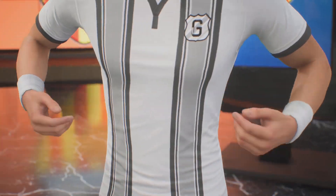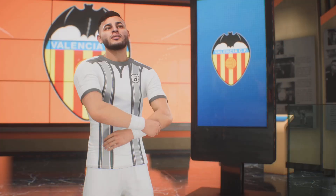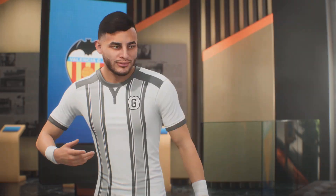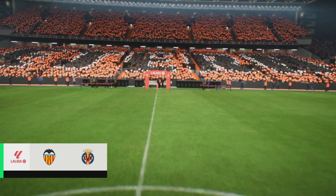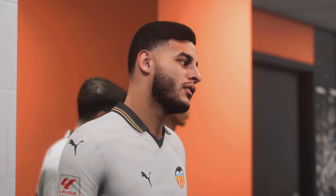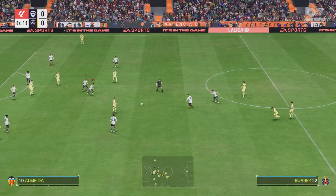We're back finishing off season one in the Make Valencia Great Again career mode. We're in the January transfer window and that means we're making a signing — a very big addition to the side. Alexis Vega for free is joining Valencia, and his first game in a Valencia jersey is at home at the Mestalla against Villarreal.